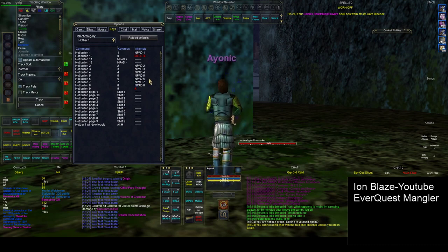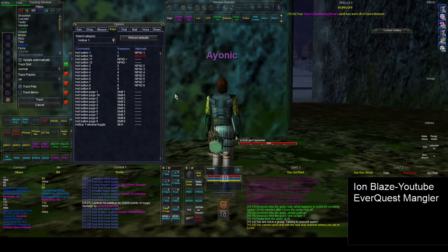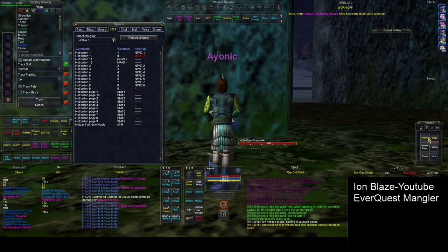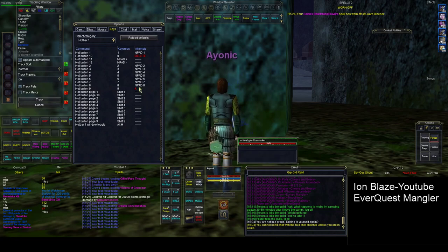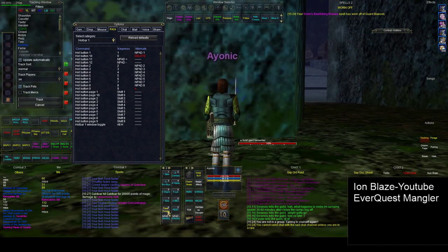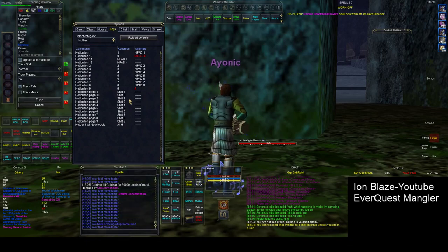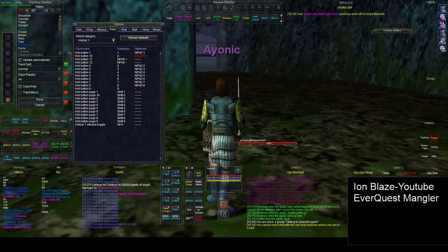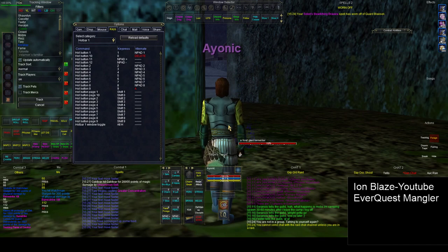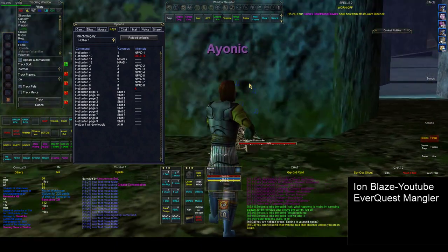Another thing I recommend: if you want an ability to automatically go off — like on P99 leveling up sense heading, keeping tracking refreshed, keeping forage going, or leveling sneak and hide — set your left turn key A to number nine (or whatever repeated macro you want on your hotbar). You can set the D key or right turn key to something else too. It makes it really easy to level up these skills automatically just by playing the game, though sometimes junk items end up in your hand.